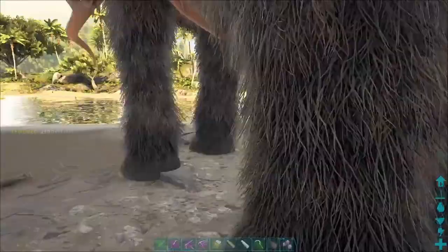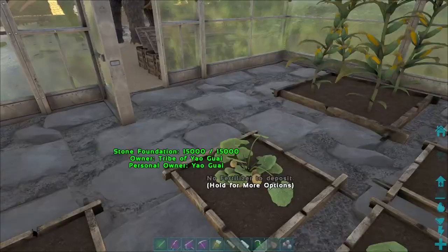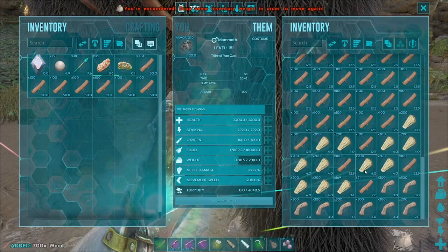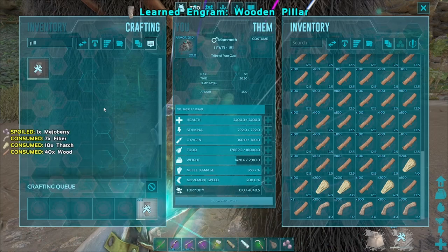Let's have a look at our things. Do I need to be nearby for it to grow, or can I be anywhere on the map? This just doesn't seem to be growing at all. Let's make some pillars - we need some wood, some fibre, and some thatch. I don't think I've actually unlocked the engram for pillars - I had, and then obviously everything went kabooey. Let's make 20.